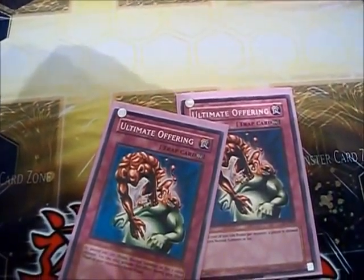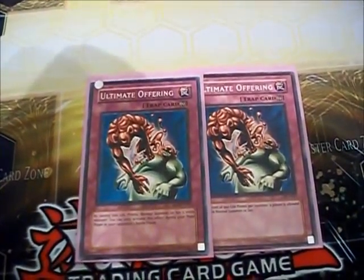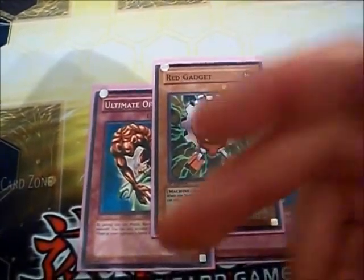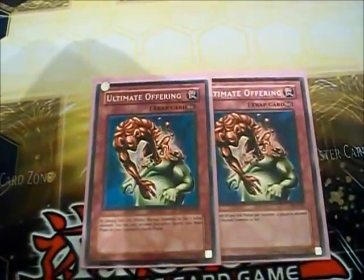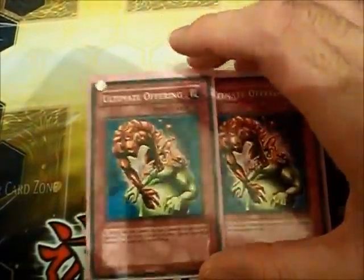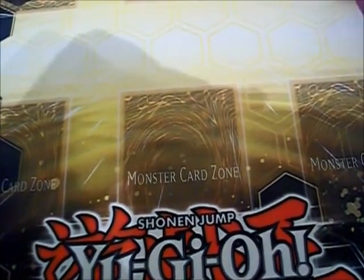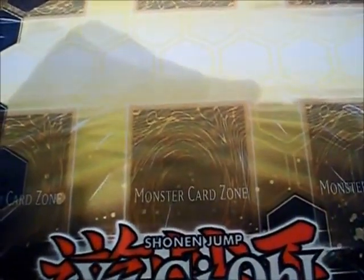What Ultimate Offering does is, for the cost of 500 life points, you get to Normal Summon or set a monster during your main phase or during your opponent's battle phase. The ideal play is you pay 500 life points to summon a gadget in addition to your Normal Summon, which lets you search for another gadget, and you pay 500 to summon that gadget. You just loop there and build up a field of gadgets that become a bunch of Rank 4s. If this card goes off and your opponent does not have an answer to it, you should win — it's comparable to Future Fusion in a gadget deck.